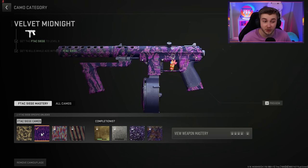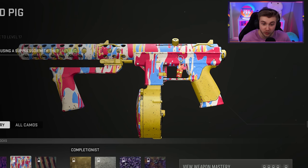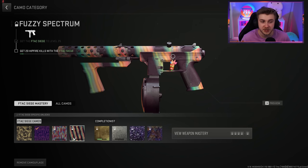Then we have the Velvet Midnight, which is what you get when you get 15 kills while ADSing — a very easy challenge and a very nice looking camo. Then we have the Painted Pig Camo, which looks gorgeous, and you need to get 30 kills while using the Suppressor with the F-TAC Siege, which is the Tech 9. And then you have the Fuzzy Spectrum Camo, which is 20 hipfire kills.